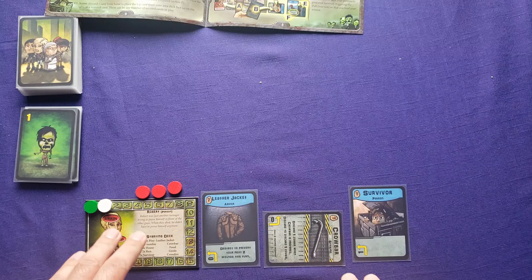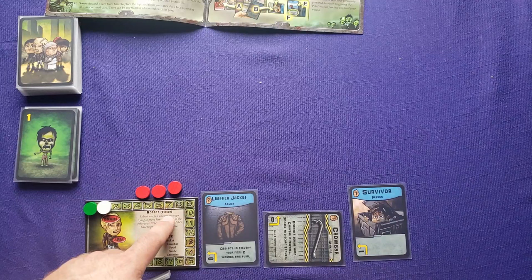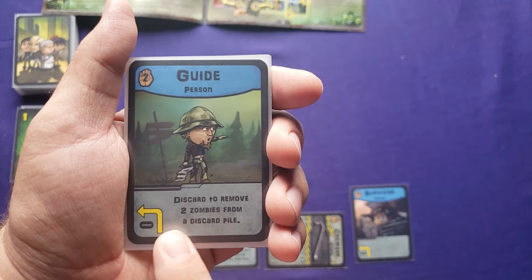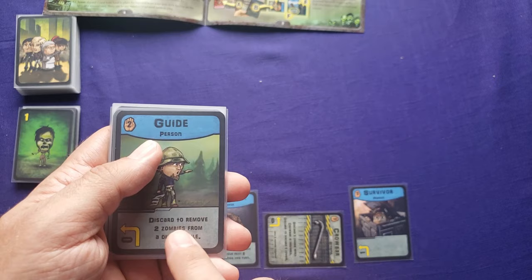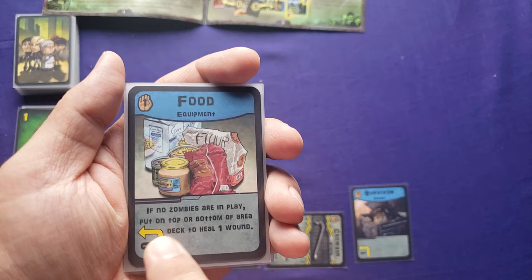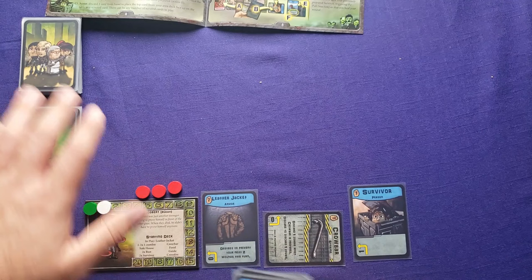The crossfire trap counts your player character too as a prepared person. So if I had two prepared persons and discarded crossfire, I'd kill two zombies in play. The guide costs nothing to prepare, and you can discard him to remove two zombies from your discard pile. Then there's the food card — costs nothing to prepare, and if no zombies are in play, put it on top or bottom of the area deck to heal one wound. Those are your starting cards.